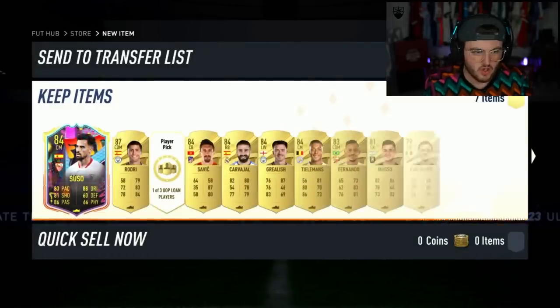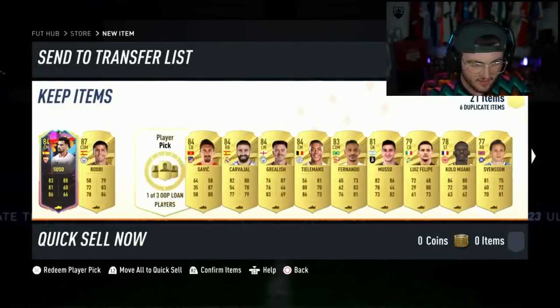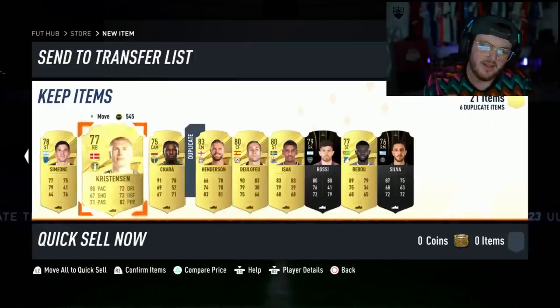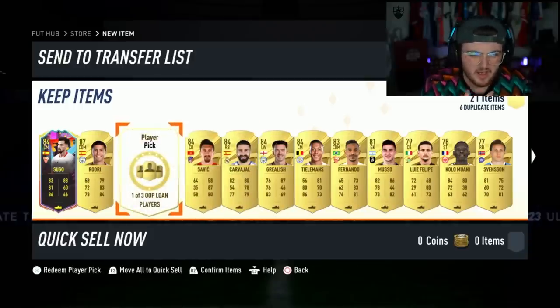We missed the opening of this because I wasn't recording. Suso, Rodri - that's not bad. Decent recoup of coins. Could be a good duplicate - you're looking in the dupes for like a Tamori or a Walker or something, something you already have in the club. But Suso, Rodri, Savage, Carverhal - not a bad pack. These actually seem really good.